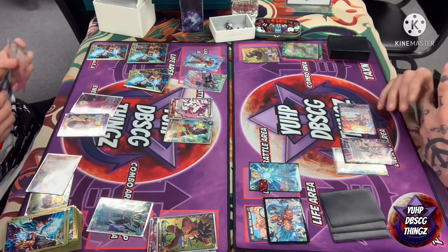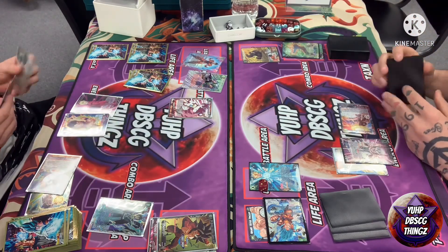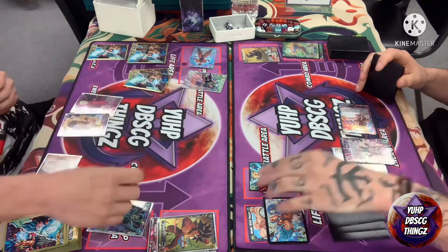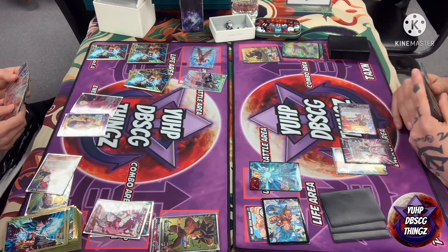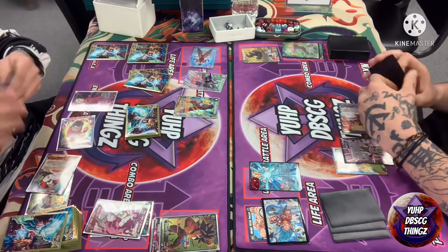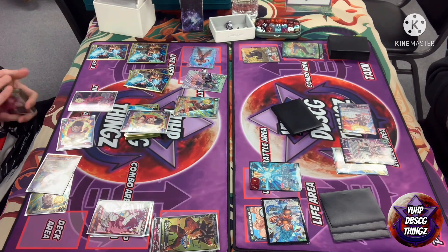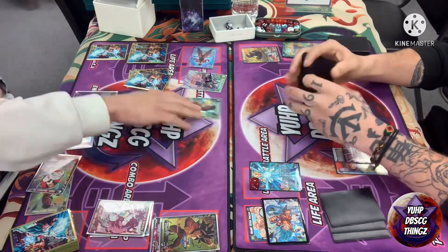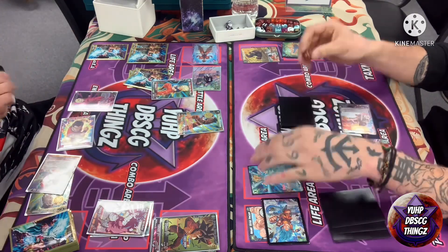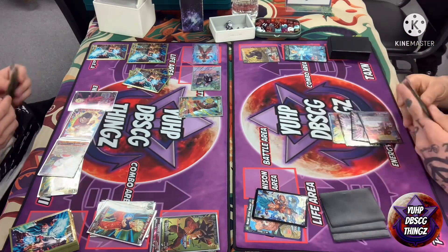He uses his leader to attack my unison, but decides to pay one for his Gohan first — probably a better idea since he plans on comboing. At God Seal, I want to force him into a situation where he has to invest more energy to keep that one-drop on field. He uses his attack, using Broly Crown to get up to 20k to ensure a marker off my unison. He taps one for another Gohan, finding the four-cost Gohan that minuses 10 to a battle card on play when played through pseudo-arrival with two or more red cards in the combo area. He uses his unison to swing, gets his combo in, draws off effects, and passes.